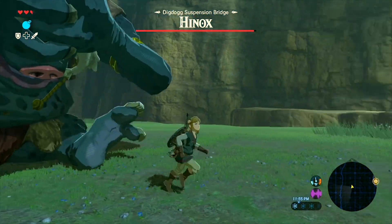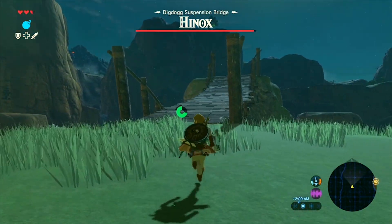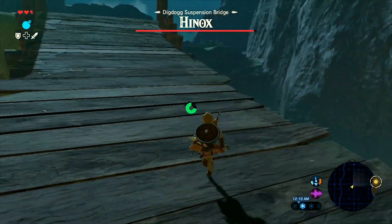The final option for getting goodies is if the Hinox wakes up, or if you wake it up on purpose, simply back up and shoot it in the eye with an arrow. This will stun it, and while it's stunned you can run forward and collect all the goodies around its neck, and then just walk away, because we don't actually have to kill the Hinox at all.